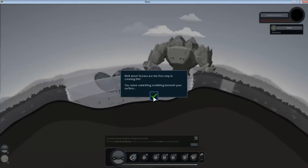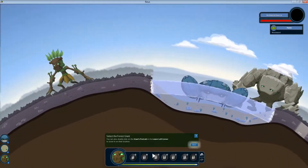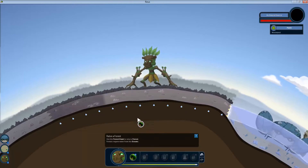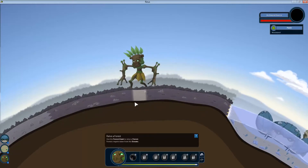You sense something trembling beneath the surface — a tree giant, or forest giant, has been unlocked. Select the forest giant. A forest giant flows with life; its powers allow it to create lush forests. Use the forest giant to raise a forest. Forests require water from the oceans, so if I build it here it won't work because there's no water. Let's build it right here on the water — do your thing, forest giant.